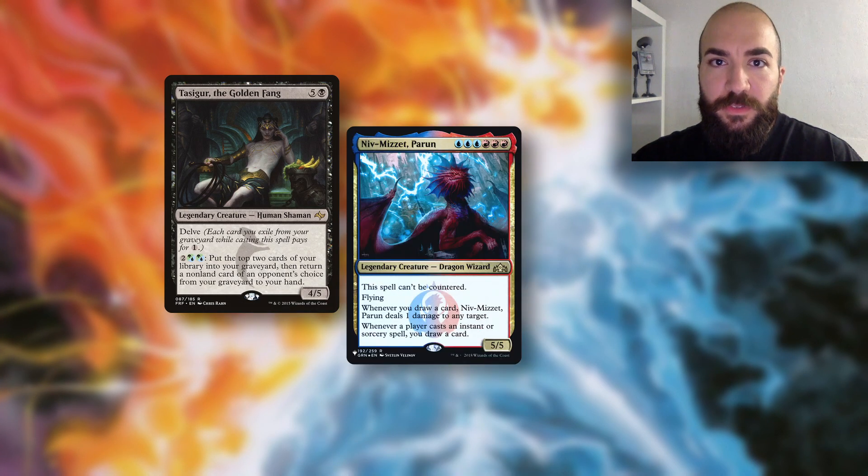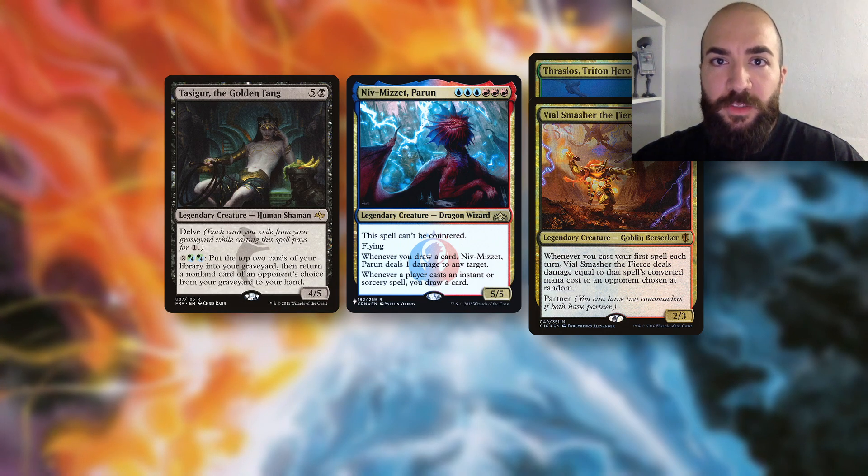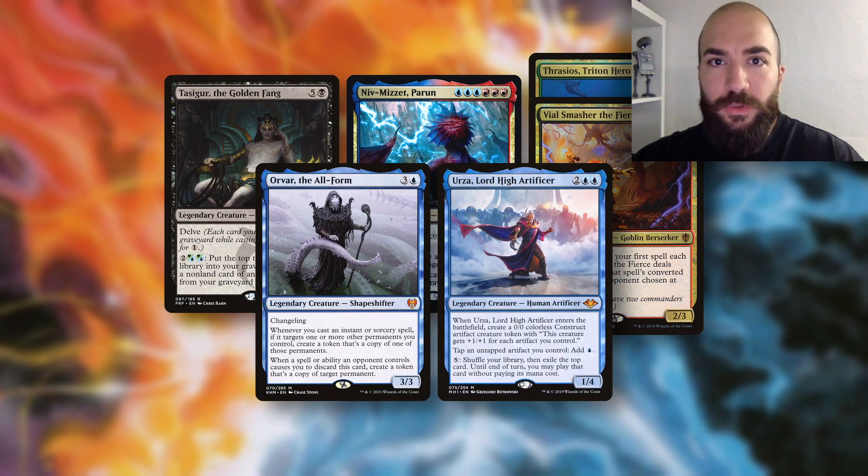However, they also always have a way to refuel their hands in order to be able to interact at any point. Common examples are Tassigur, Niv-Mizzet, Thrasios plus Vial Smasher, and most blue commanders like Urza or Orva.